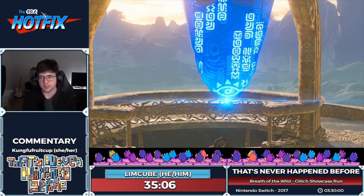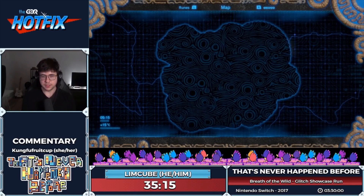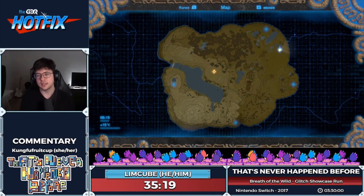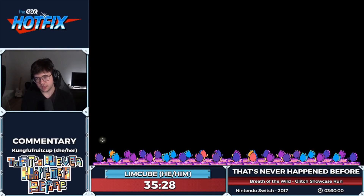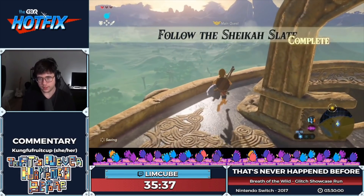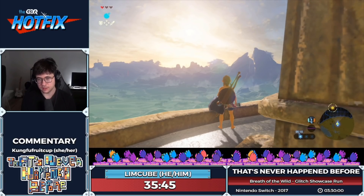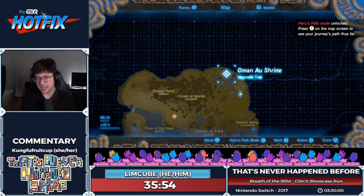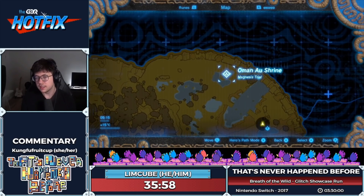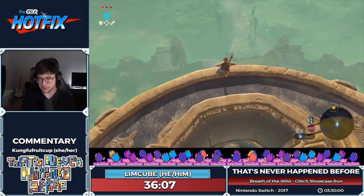We've activated the Great Plateau Tower. Usually, jumping down from here the old man would show up and tell us to beat a shrine — but we've already beaten all four shrines, so the quest is finished and he's not going to appear. Getting this tower actually activates every shrine in the game. Without getting this tower, every overworld shrine would be in the same state as the plateau shrines — terminal disabled. Activating the terminal is what unlocks the shrine as a warp point.